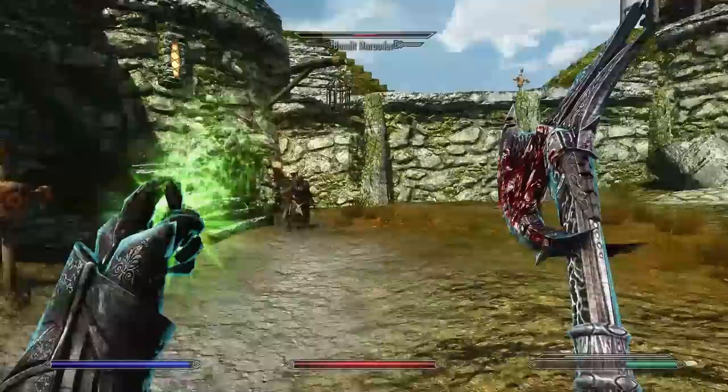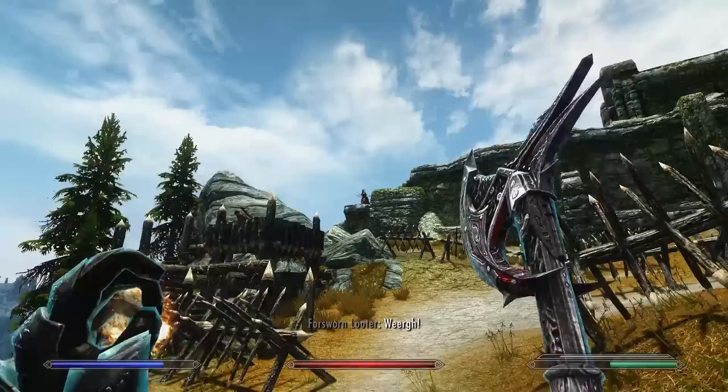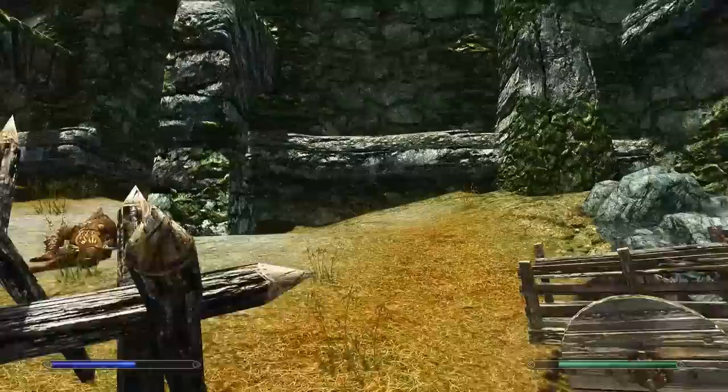Now let's go over the skills this build is using and what perks you'll need for a level 51 character — you can invest more into chosen skills after this level. The skills are based on what we deemed the most battle mage-like talents from the battle mage classes in Oblivion and Morrowind. We didn't want to overload the character, so the skills chosen are Alteration, Conjuration, Destruction, One-Handed, Enchanting, and Alchemy.